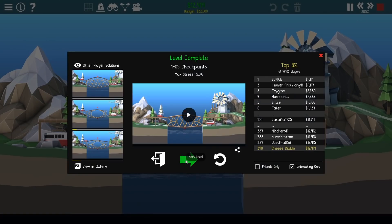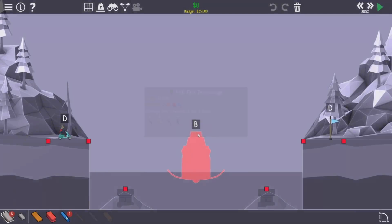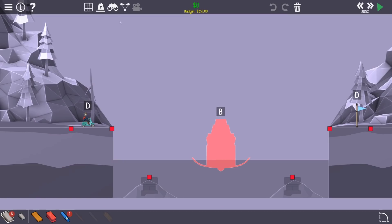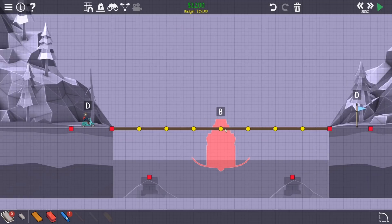Right, next level - level six, the first drawbridge. I've just read the challenge: only one hydraulic. Let's play it first, it might not be that bad. Oh I can just go over - I don't even want a hydraulic. Why doesn't anyone want a hydraulic? I've only got eight roads - I guess that's the entire thing.